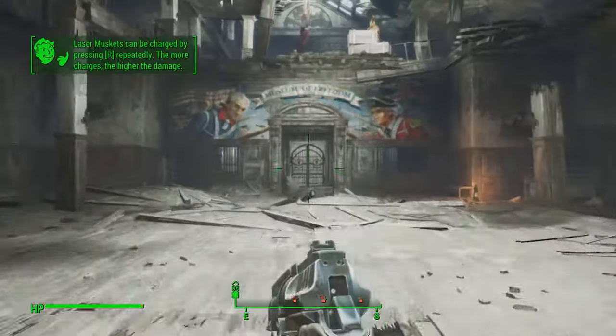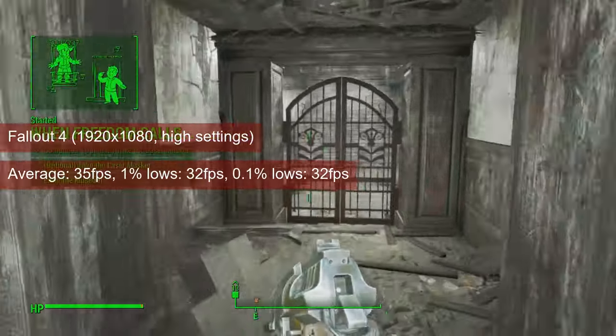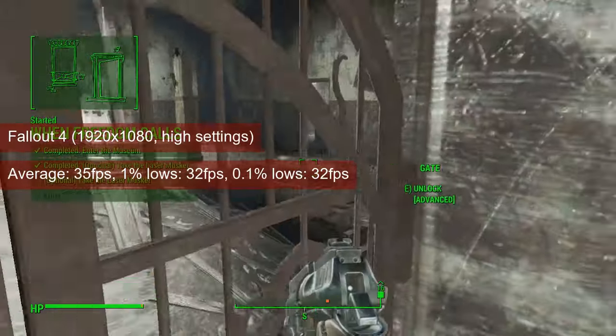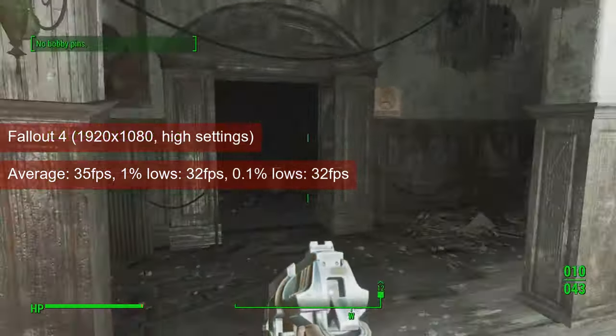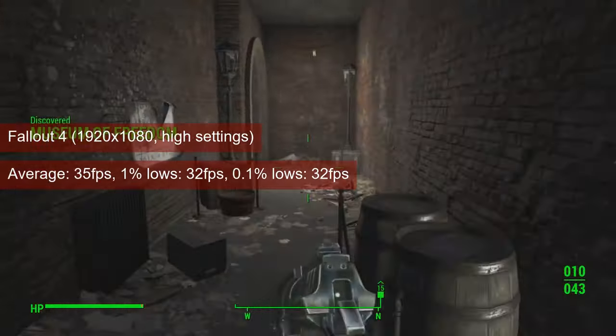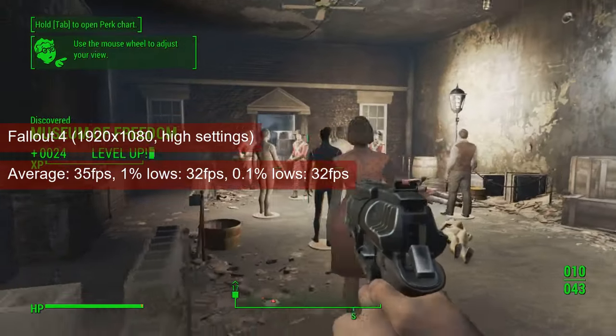Fallout 4, however, runs quite well on the R7265. 1080 resolution and high settings will give an average of 35fps and 1% lows of 32. And this is in Diamond City, one of the more demanding areas of the game. There is no reason to drop the resolution below that, unless you go for the highest settings.